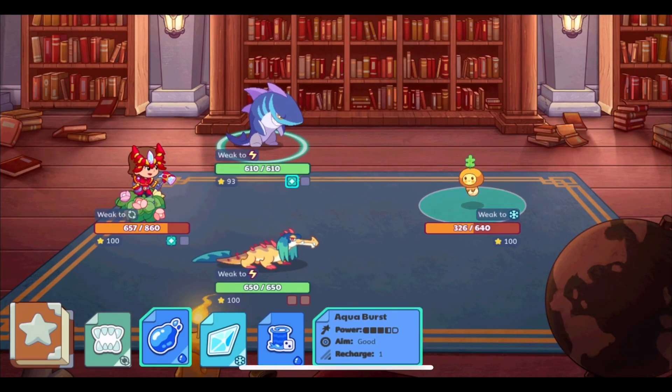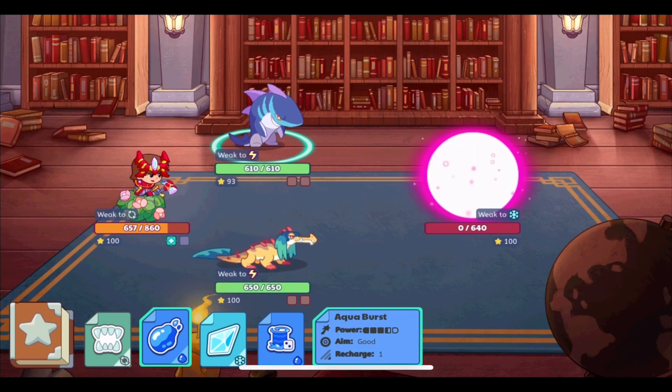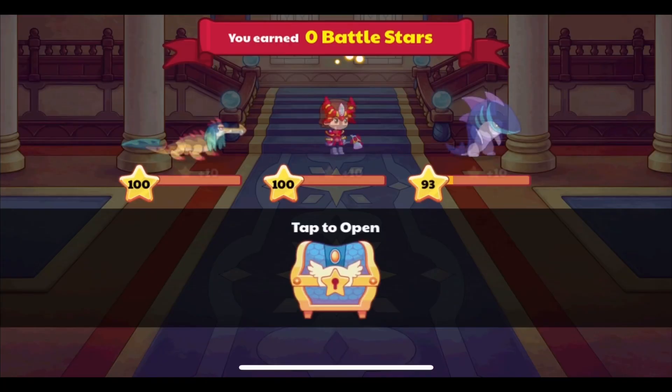Each of these five different types of spells can be easily identified by their icons. I would suggest memorizing what each icon is to the best of your ability, along with the strengths and weaknesses chart.